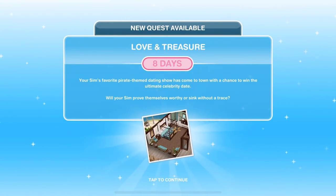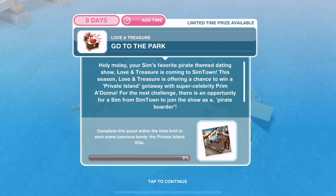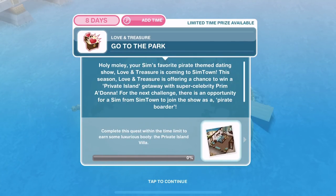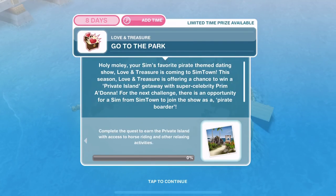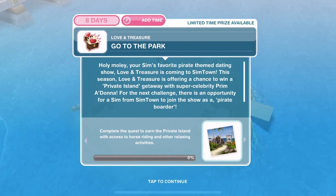We have eight days in which to complete this quest. It says your sim's favourite pirate-themed dating show has come to town with a chance to win the ultimate celebrity date. Will your sim prove themselves worthy or sink without a trace? The prizes for this quest — complete within the time limit to earn some luxurious booty: the private island villa. And just by completing the quest, we will earn the private island with access to horse riding and other relaxing activities.